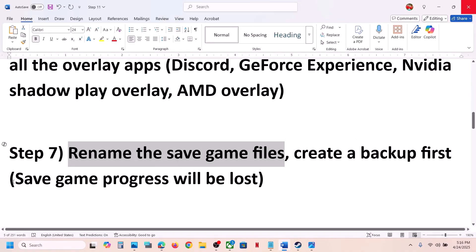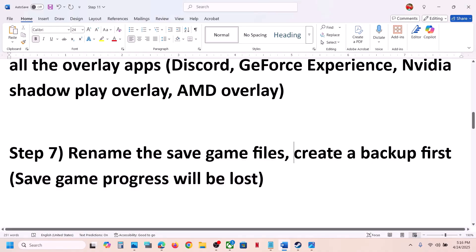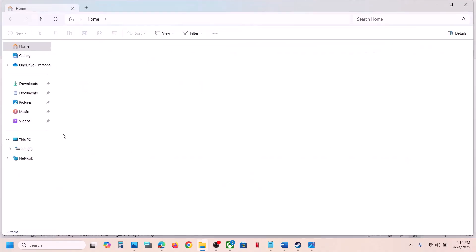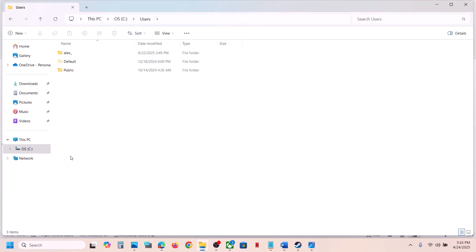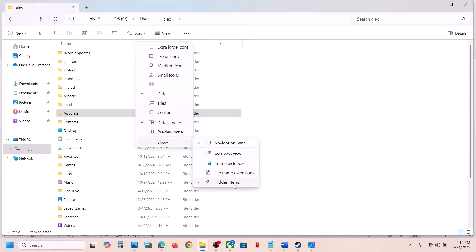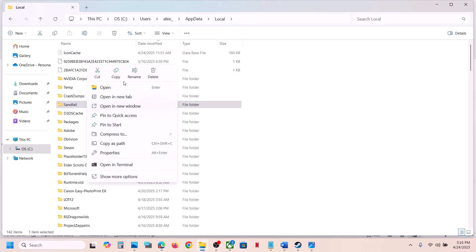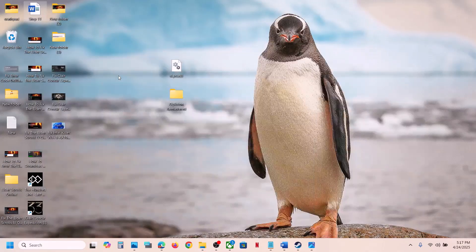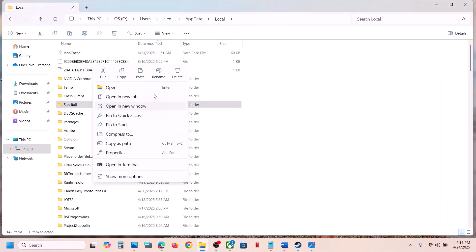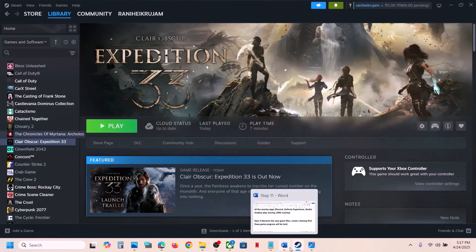The next step is to rename the save game files. When you do so, you will lose all game progress and have to start from scratch, so create a backup first. Open File Explorer, go to This PC, open C drive, open the Users folder, open your username folder, open AppData. If you don't see AppData, click View, select Show, and check Hidden Items. Open the AppData folder, open the Local folder, then the Sandfall folder. Copy this folder and paste it to the Desktop as a backup. Then right-click and rename or delete the original folder, and launch the game to check.